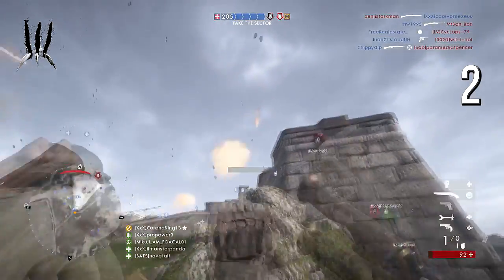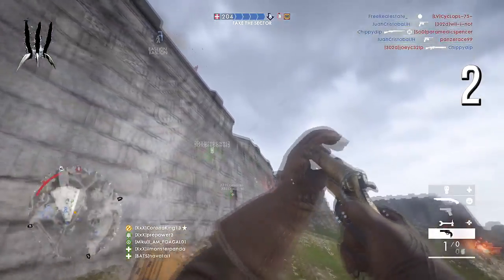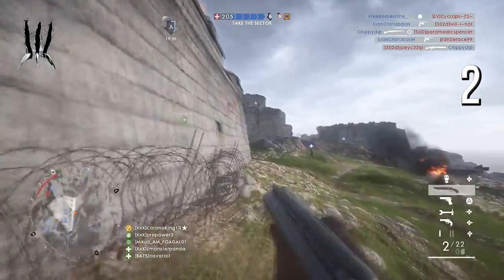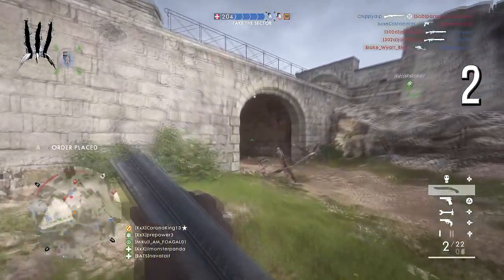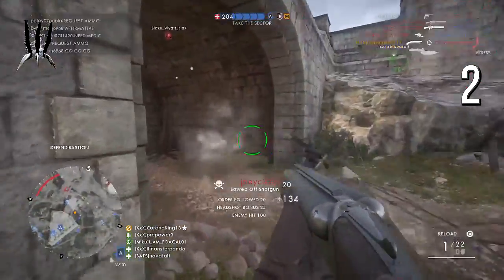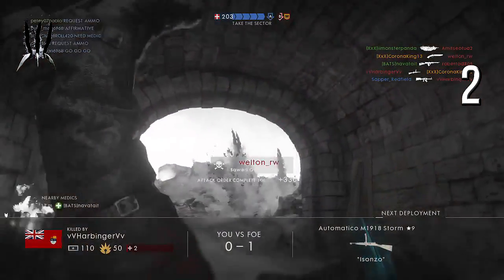His teammates are reviving him — nice use of health. Use those flares wisely, they can help your team a lot. He gets in the tunnel: one kill, another, and another — and they finally take him out. Very shocking and nice play there, Corona King.